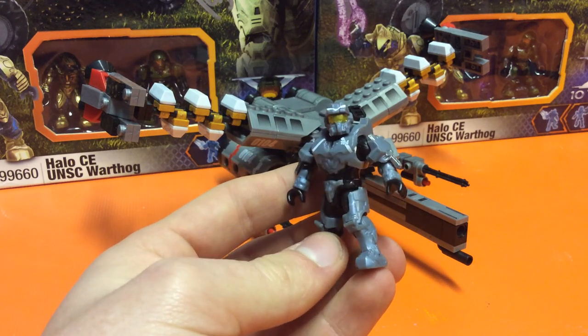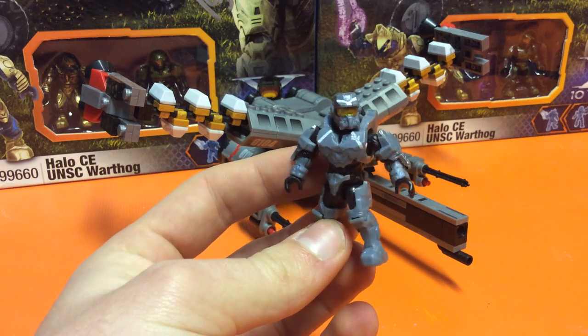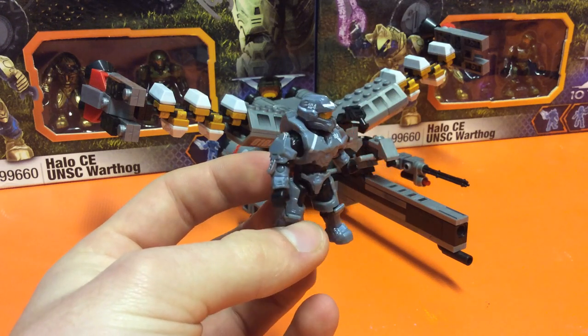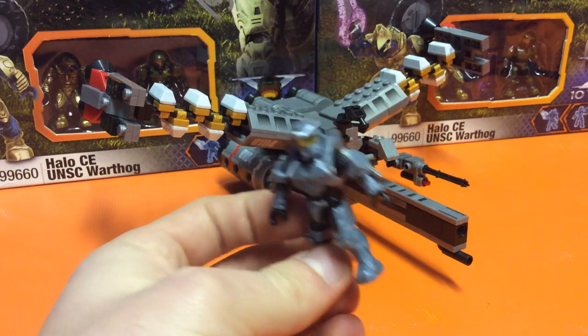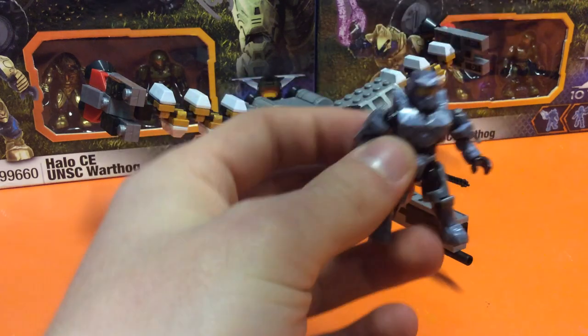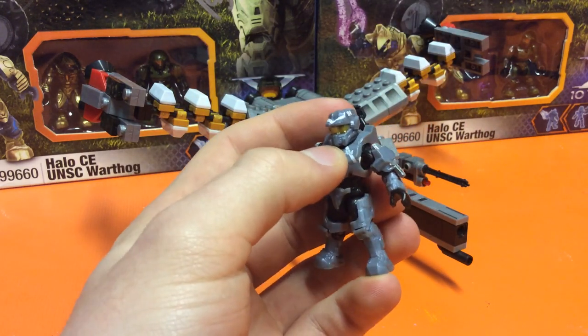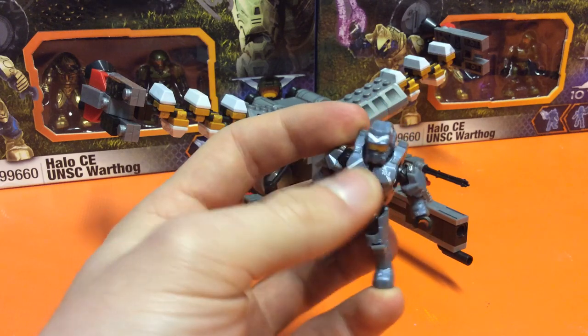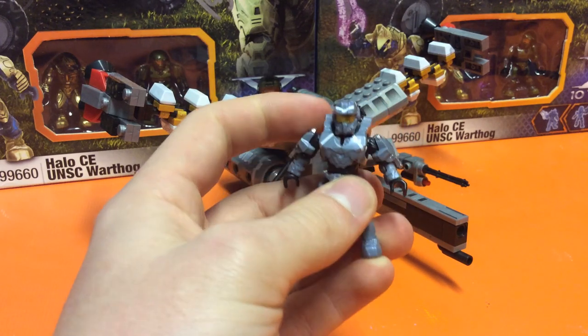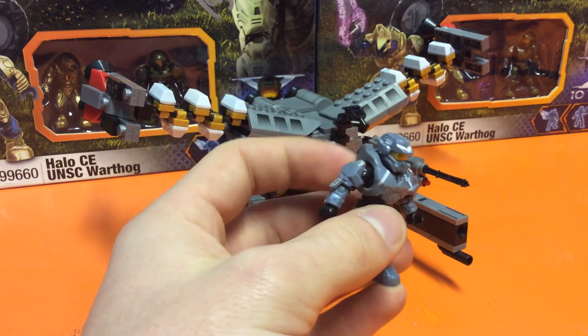I think this removable armour is a fantastic upgrade from the old armour — it looks amazing and I much prefer it. Having it removable seems to create a better proportion for the figures. They look so much more intense, bulky — more like a Spartan. This figure is actually fantastic. The main attention to detail is the printing — he's got printed work running all along his helmet and on his chest, and it has 104, which is his Spartan number, which is very nice.